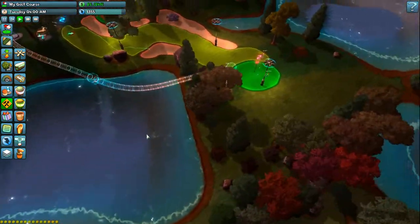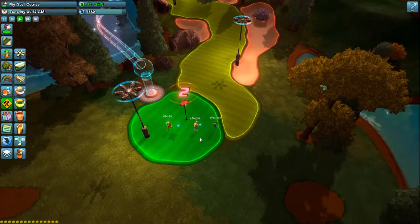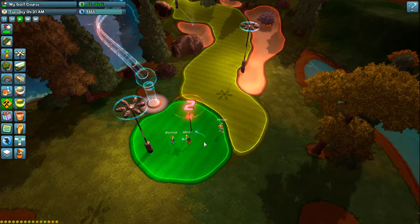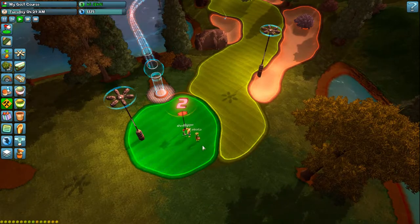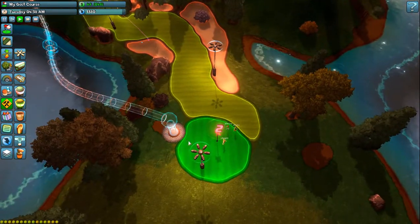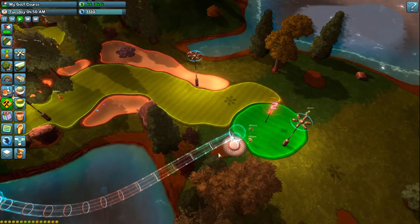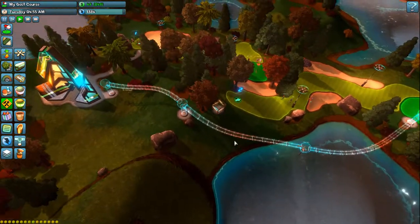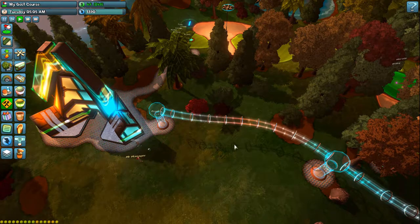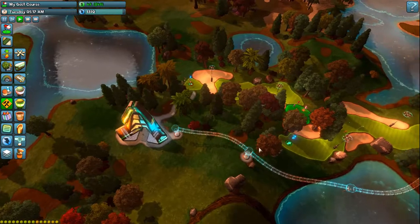Golfers will pay you every time they complete a hole based on how much fun they had. You can see I'm getting eight bucks from these guys — not great, but if I click on them or on the holes themselves I can see a list of thoughts being generated. If they're negative thoughts I can see exactly where those problems occur. The idea is to slowly nurture each course over time and push it toward perfection to make as much money as possible. You can see golfers using the transport tubes to return to the clubhouse and go home.